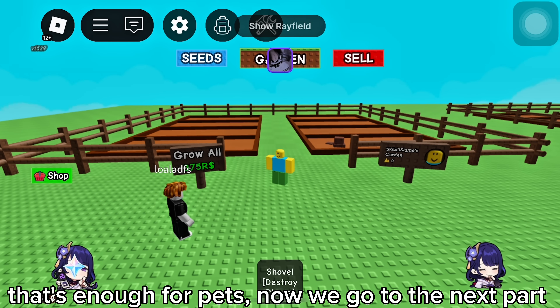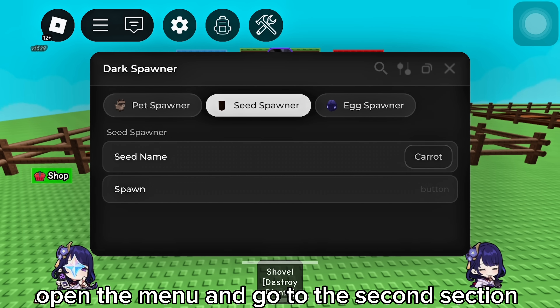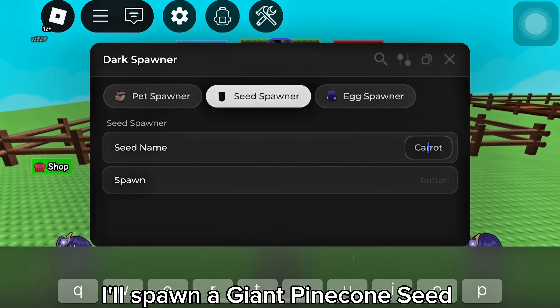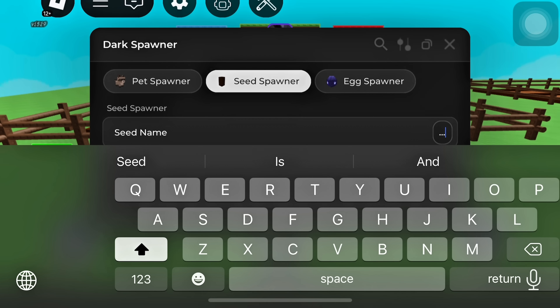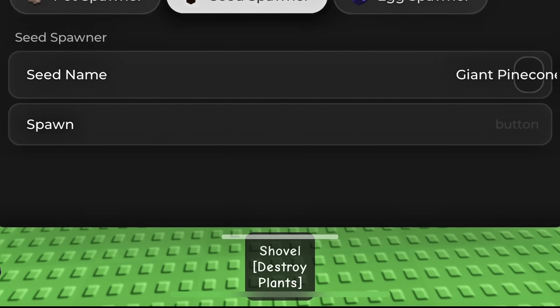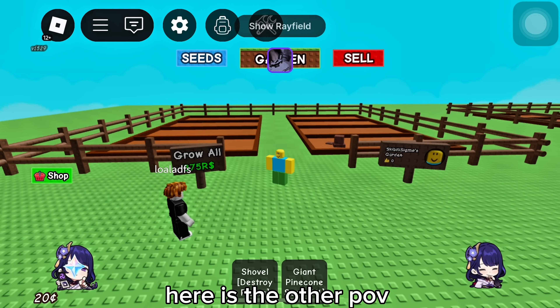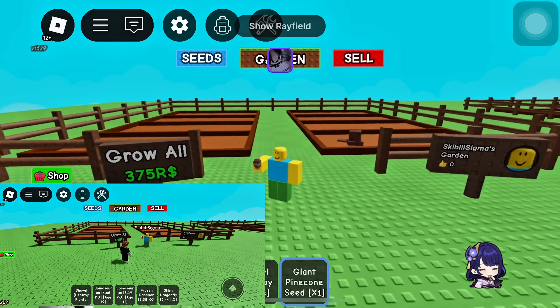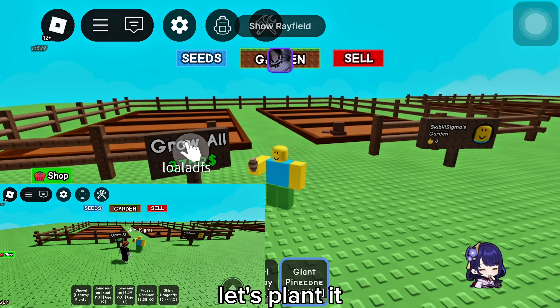That's enough for pets, now we go to the next part — seed spawner. Open the menu and go to the second section. I'll spawn a giant pentacon seed. Here is the other POV. They can also see it, just like a normal seed. Let's plant it.